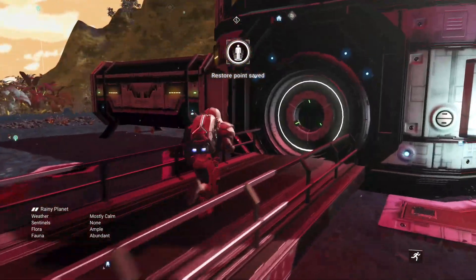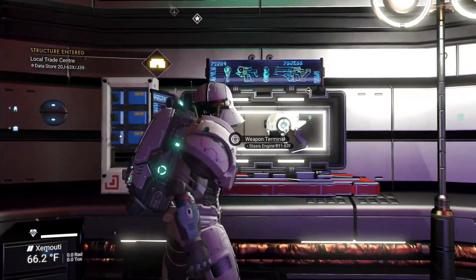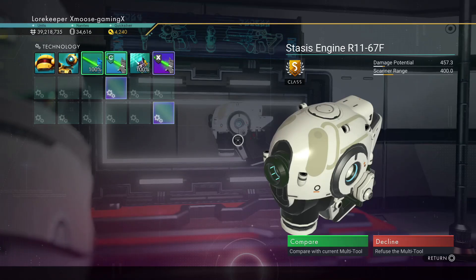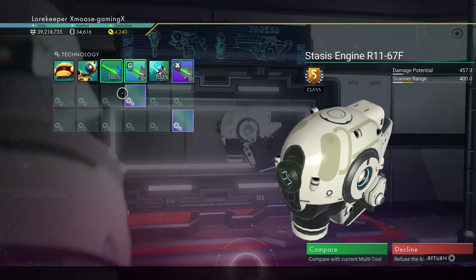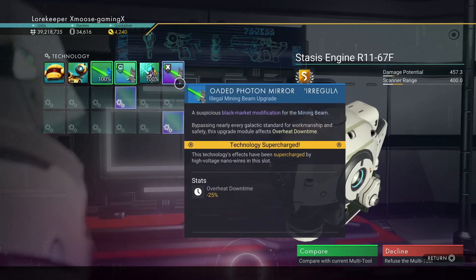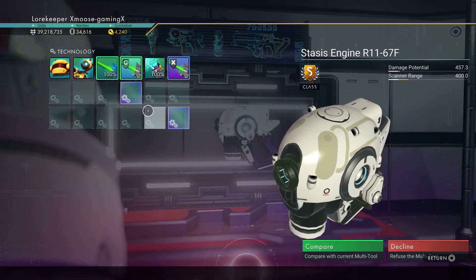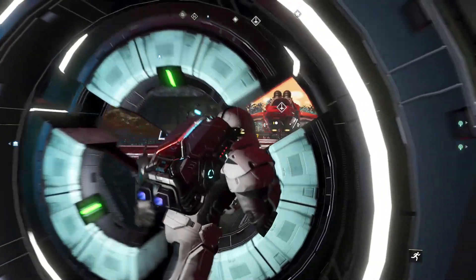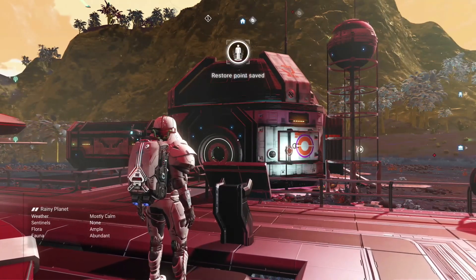So if you come on in here, you'll see that we have this nice little experimental pistol called Stasis Engine R1167F. Not a very good supercharged slot pattern, but it could work possibly for certain things, depending on what you want to do. And then we will just reload — we'll get back in our ship and out of our ship, and then we reload.